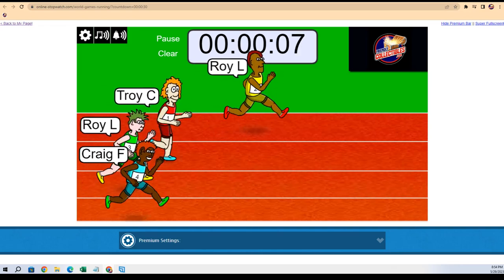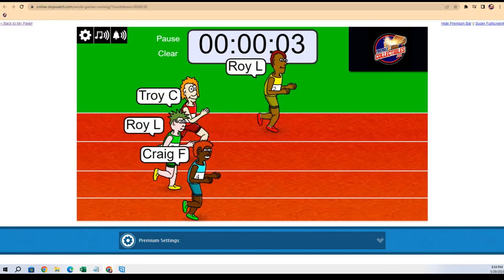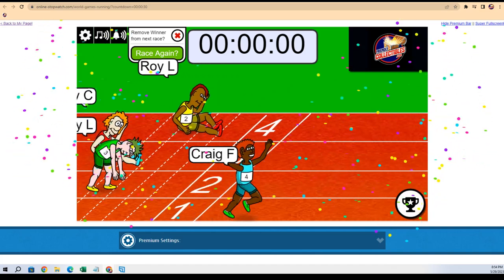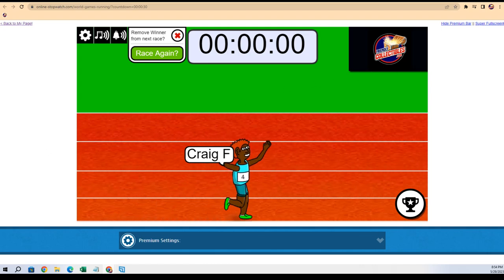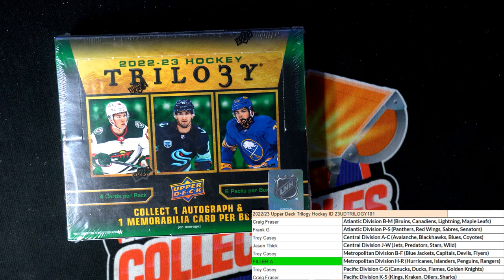Roy L, you're trying to hold off the field. Craig's at the bottom — Craig is coming strong! Roy's trying to hold him off, Roy's trying to hold him off — Craig wins the race! Craig, you are in for the division here in Trilogy Hockey. Craig F, all right, let's do it!